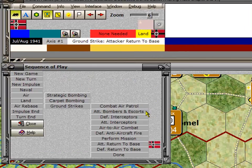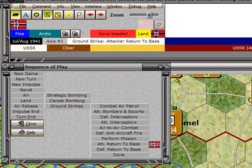What we've done is: sent out the bombers, the interceptors, the attacker interceptors, did the air-to-air combat, went through the three sub-phases of anti-aircraft fire, performed the ground strike missions, and now we're going to return units to base.